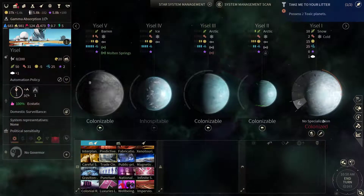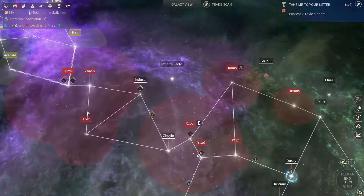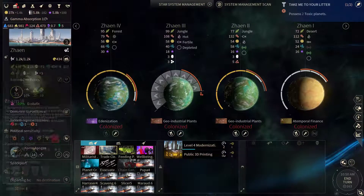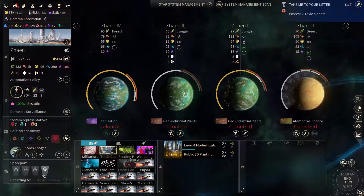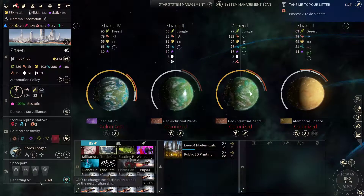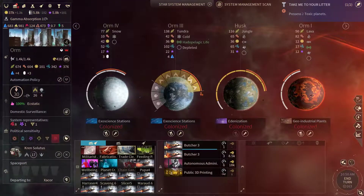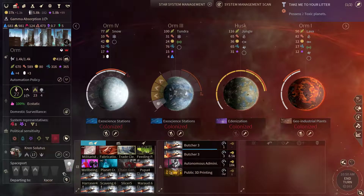Isol's been colonized, so now we can start sending Cravers here and building the tech. Let's send some Cravers from here as well as some Slaves. Isol is our new system — let's send some from Orm as well, a couple of slaves.